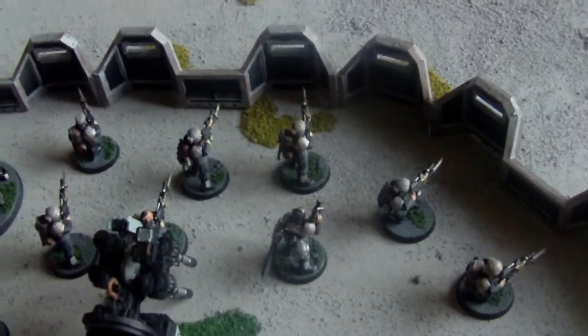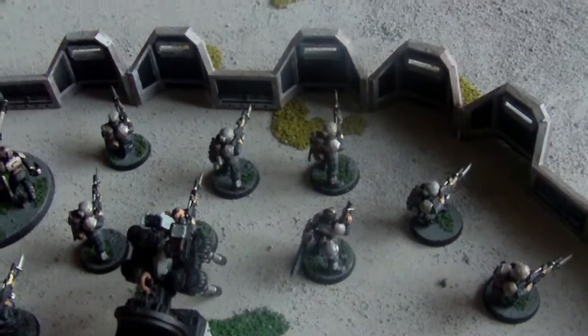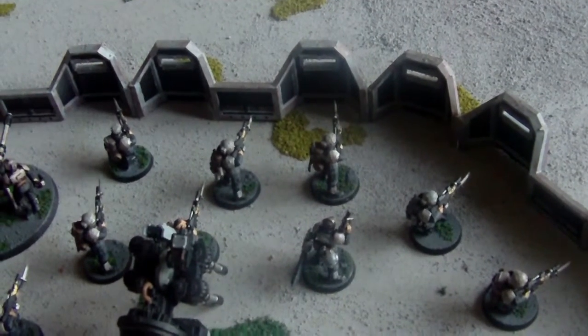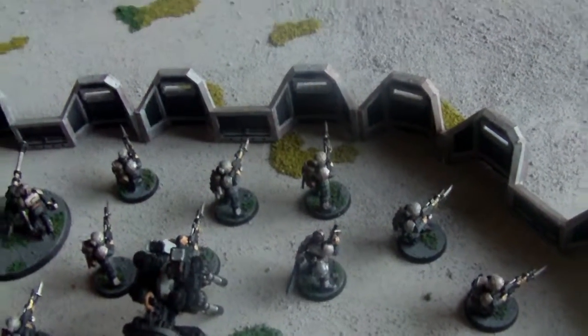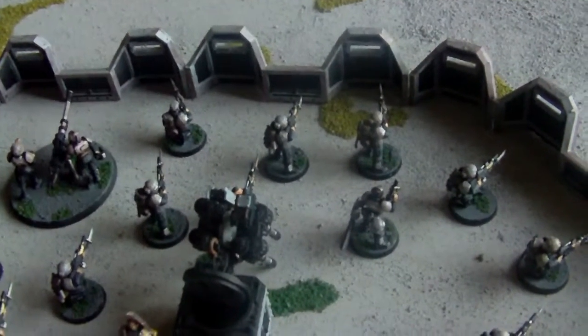And make sure you stick an objective marker in there, because if you're going to be getting an Aegis defence line, you're obviously going to be staying still, so you want those objectives behind it so you can protect them at full might. All right, take it easy. Good gaming.